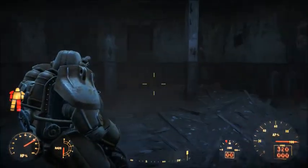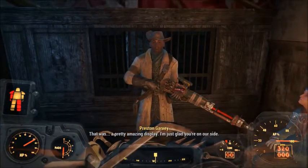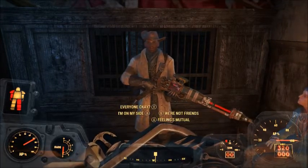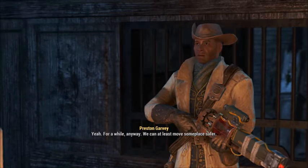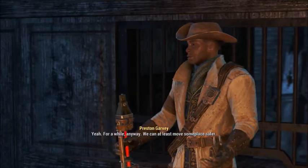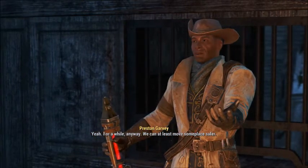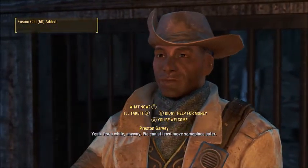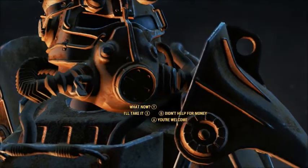What do I look like in third person? Yeah, I look like a badass. Is everyone all right? Yeah, for a while anyway - we can at least move. When we first met, you said you were glad to help. Well you did - we owe you our lives. It ain't much but it's the best way I can say thank you. I didn't help for money. You're welcome. What now?